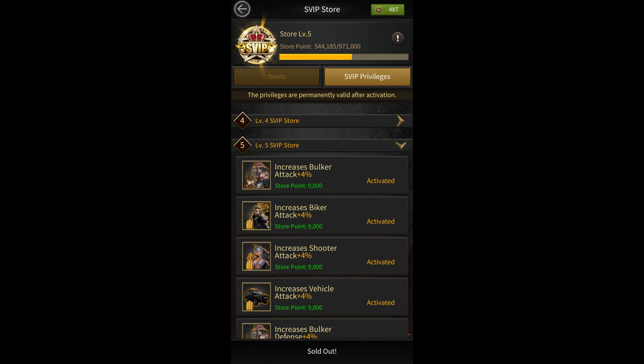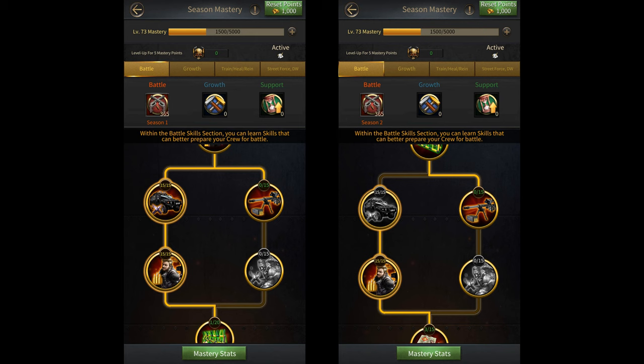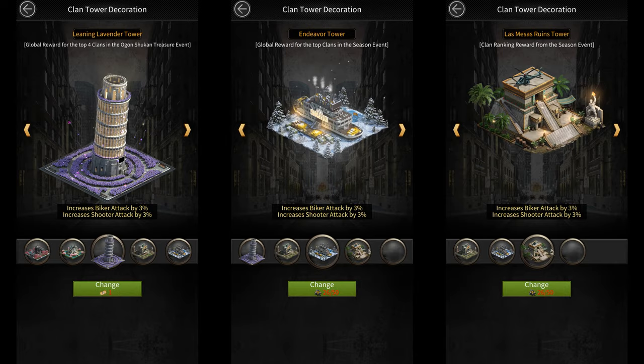The plantation store gives you 32% shooter attack. The skill tree gives you 45% and the season mastery tree gives you 27%. Then you have clan tower decorations that give you 3% shooter attack.